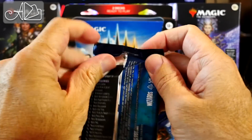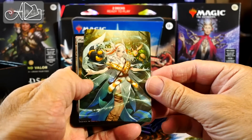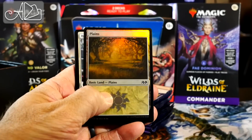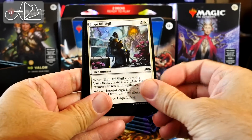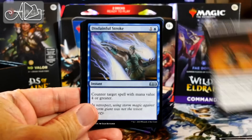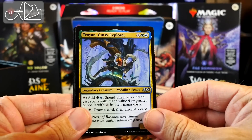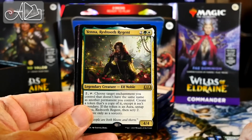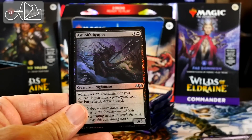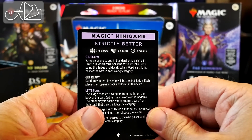Here's pack number one. First we have an anime full art card. Plains Foil. Hopeful Vigil. Hopeless Nightmare. Wicked Visitor. Warehouse Tabby. Disdainful Stroke. Archive Dragon. Up the Beanstalk. Troian Gutsy Explorer. Ooh — Yenna, Red Tooth Regent. I think that's the first one of these I've opened. Dark Tutelage. Ashiok's Reaper. And a Strictly Better card.